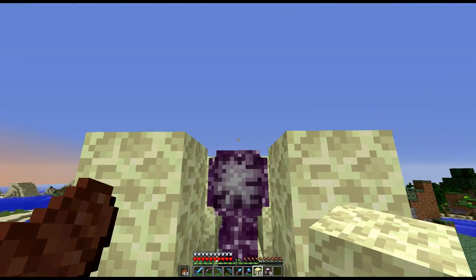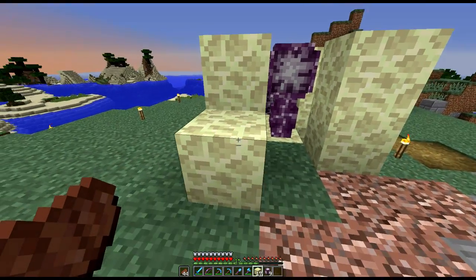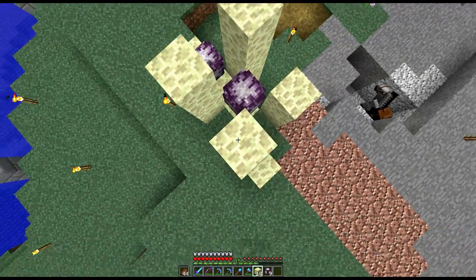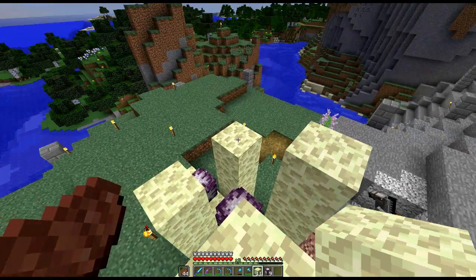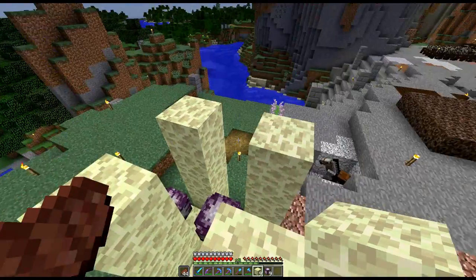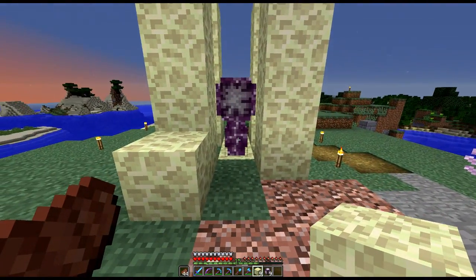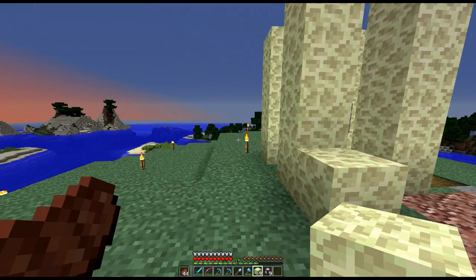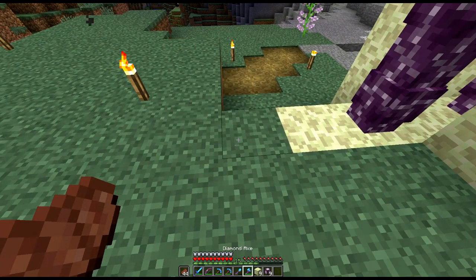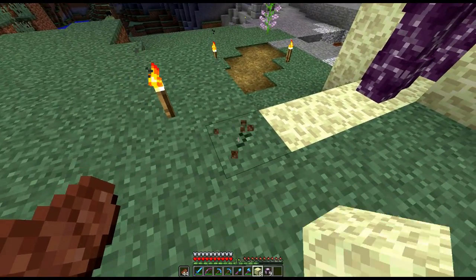It will only go straight up because it won't grow with anything next to it. You could make this really high, and it makes for a fairly good farm where it stops at the top. You can walk along, clip the flower, go back down, clip the tree, and plant it again. That's probably the farm I'm going to go with.